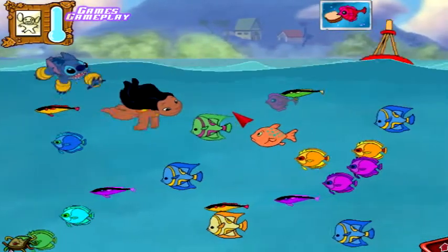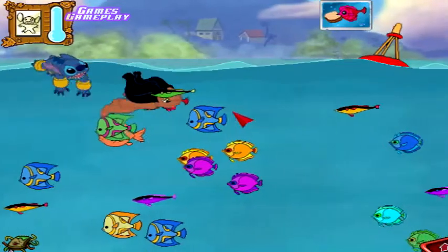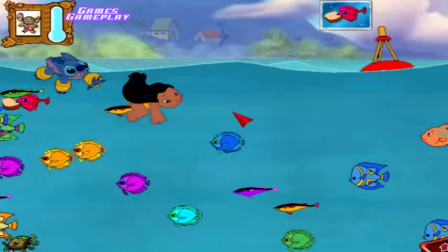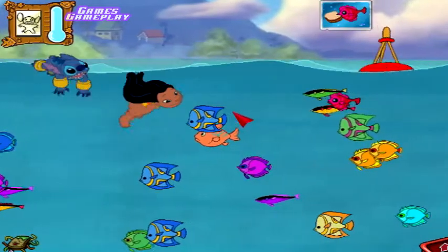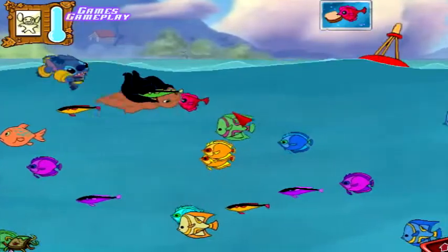Since Lilo isn't a fish, she will need to come up for air every so often. You'll also need to keep an eye on Stitch and his bad meter. Click on Stitch when his cheeks look suspiciously full. Speaking of fish, there's a strange-looking species that may come looking for Stitch — just give him his own sandwich and he'll behave.